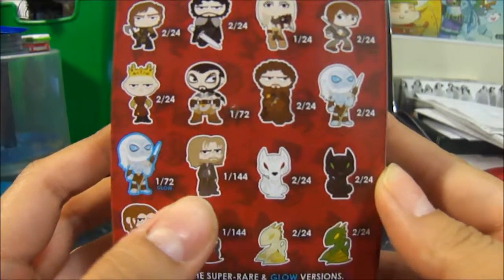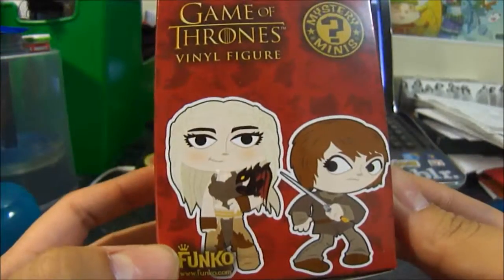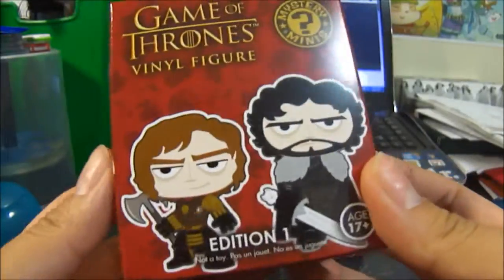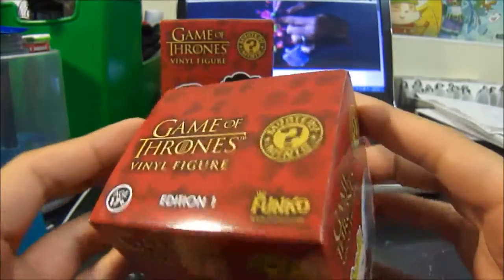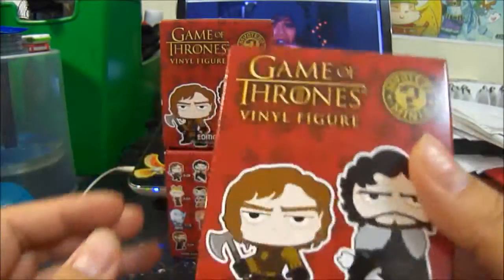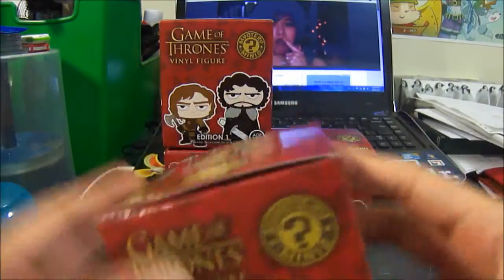Jaime Lannister is the hardest one to get. Here's a look around the box, the bottom, and the top. Anyways, so that's the opening overview.